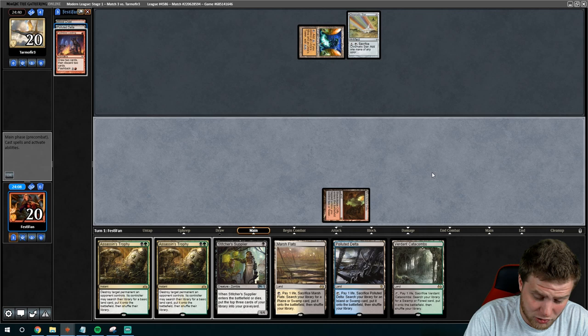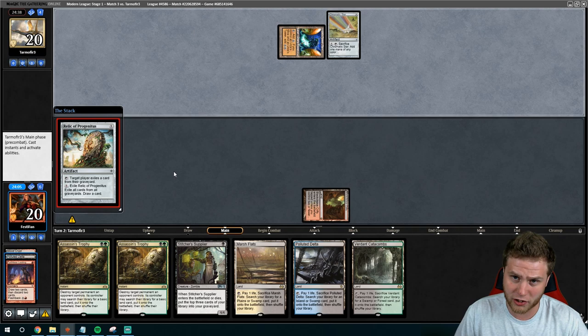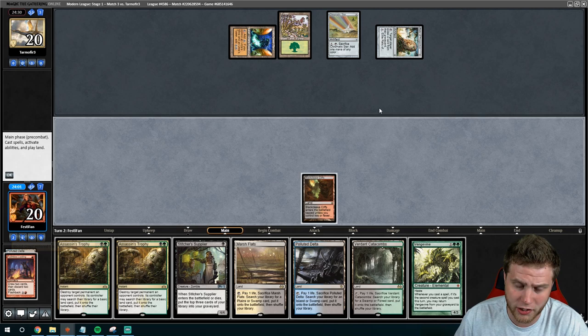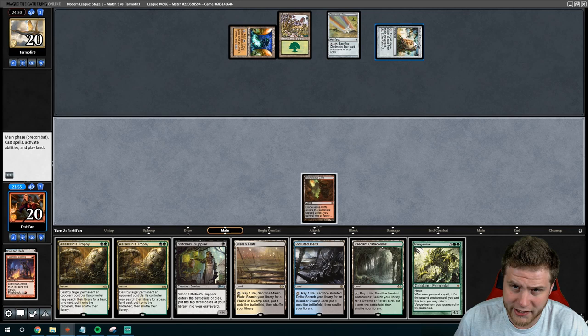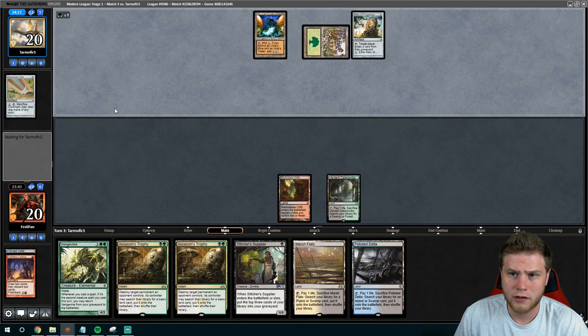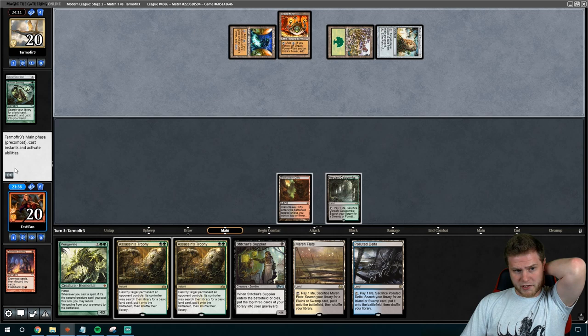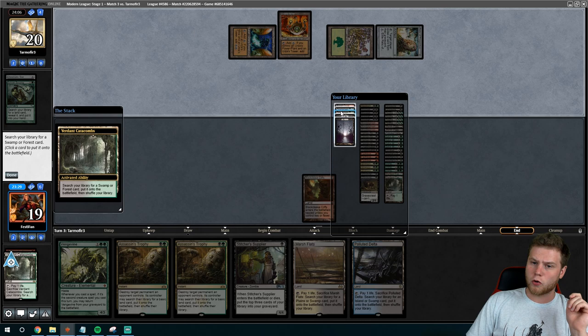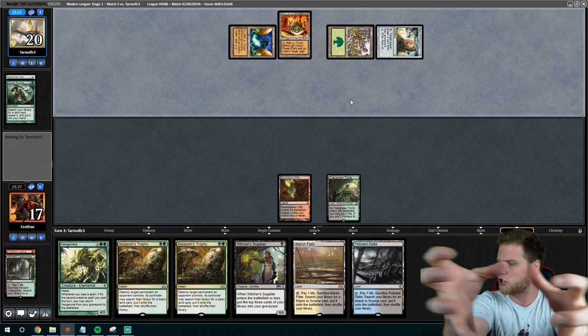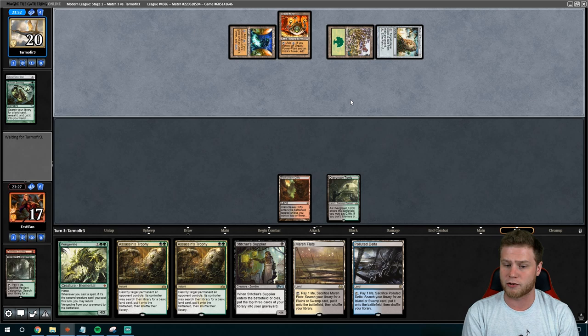What we're going to end up doing is just Assassin's Trophy lands probably for the next two turns. Relic — we'll get rid of one of these. Now we actually don't have to — they did not assemble the Tron threat next turn. I kind of just want to go Assassin's Trophy. Green for green — this looks like classic Tron. Sylvan Scrying for the Mine — so that's what we'll be destroying. Now we're going to Assassin's Trophy Urza's Mine. The more we strip the Tron lands, the more they feel the need to just sacrifice Relic to try to progress their board — that's what we're going to try to do.